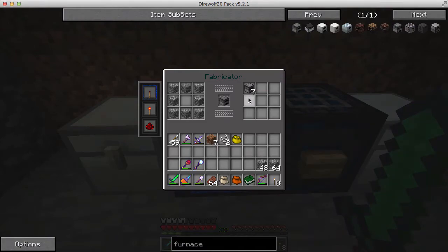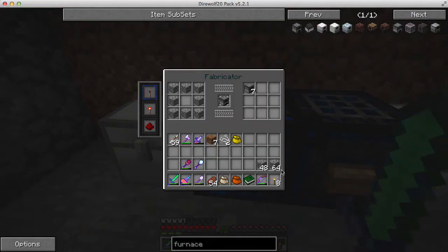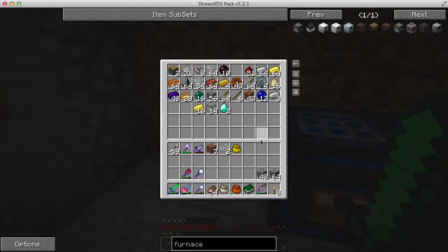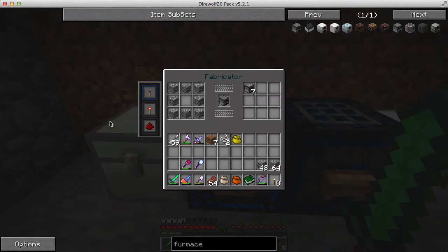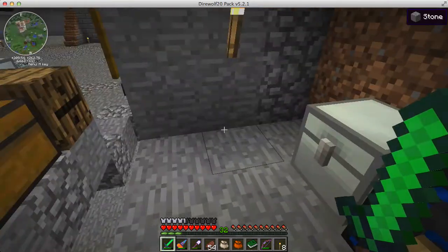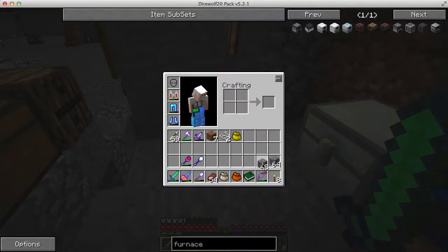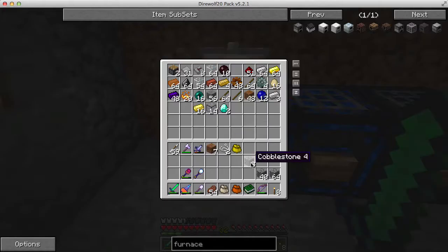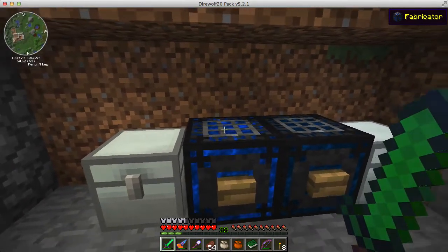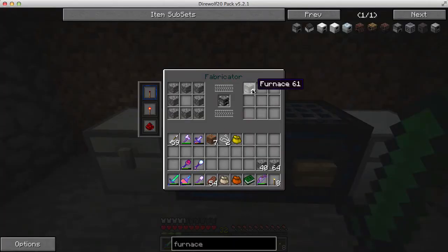If I threw the cobble that I have in my inventory into this chest, it would automatically pull the cobble out and make furnaces. Let me demonstrate — you need eight cobble for a furnace. I throw these eight in here, you see they disappeared. Now there are eight furnaces. It pulled that cobble out and made another furnace.